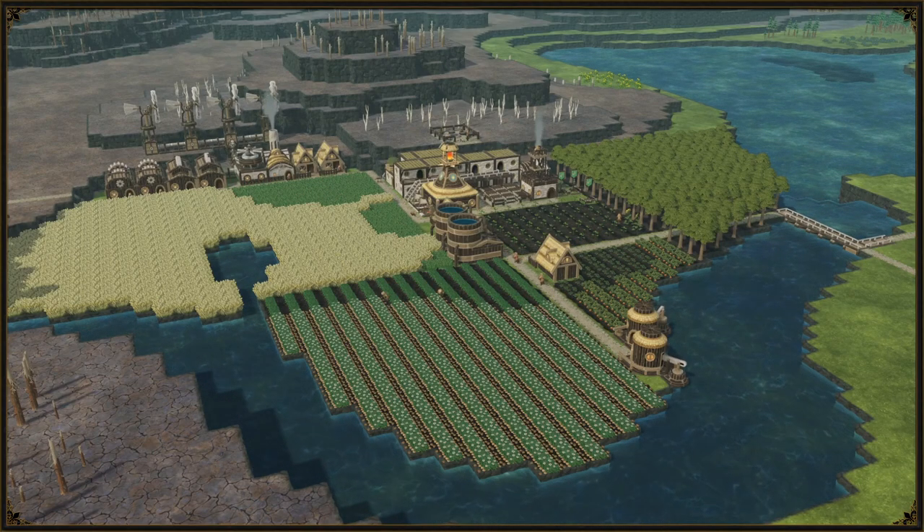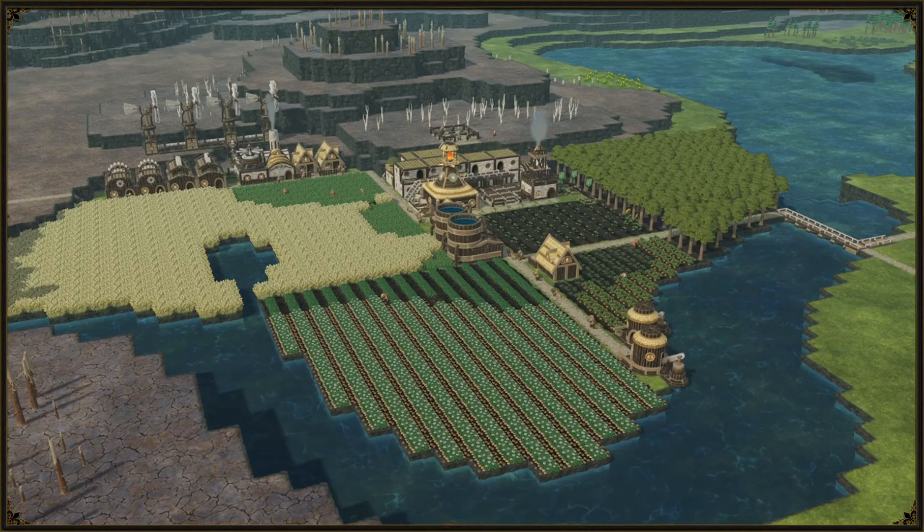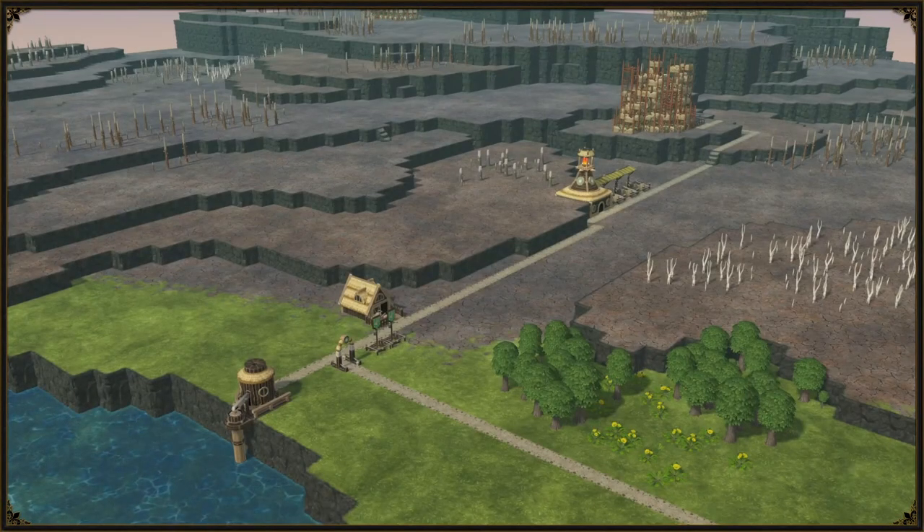Once we get to the point in the game where we can no longer expand our initial districts, or we are unable to reach some of those fancy resources like scrap metal or underground ruins, it's time to plan for a new district. After we've decided the proper location, mapped out our initial building placement, and maybe even already shipped some mandatory goods to get the district started, it is time to migrate some of our beavers over.